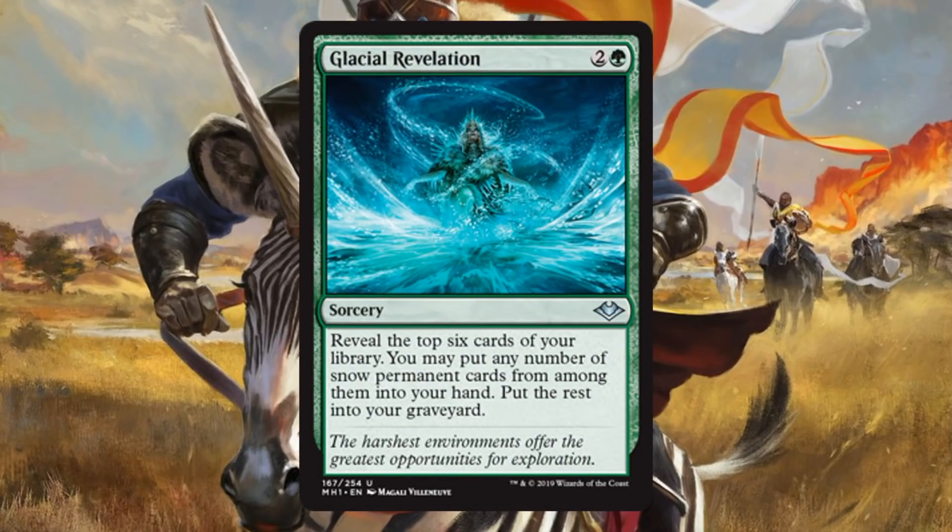Glacial Revelation. One of the awkward things about these snow cards is there's just not enough snow permanents in Modern to really matter yet — although we have a lot of set still to see, and this snow mechanic will likely return. This card is interesting because besides letting you dig for snow permanents, it also dumps cards in the graveyard. There are other efficient ways to do that in Modern, but maybe as redundancy a deck might want a copy or two. It's worth considering for the future. In Commander for snow decks it's another card, and in Limited there's enough snow permanents in the set for it to matter.